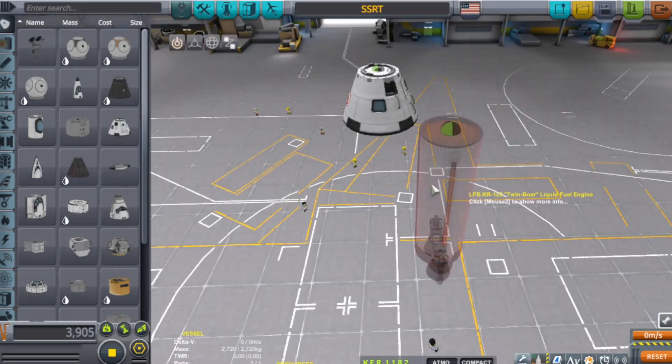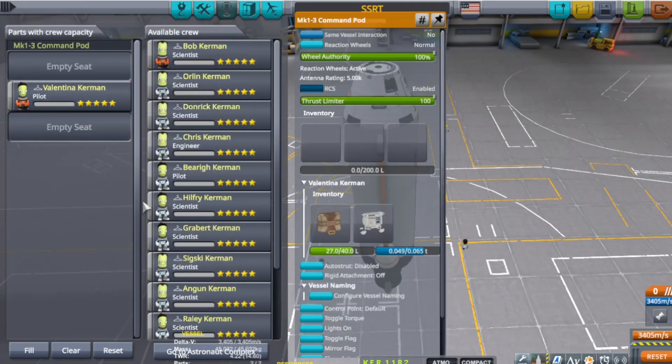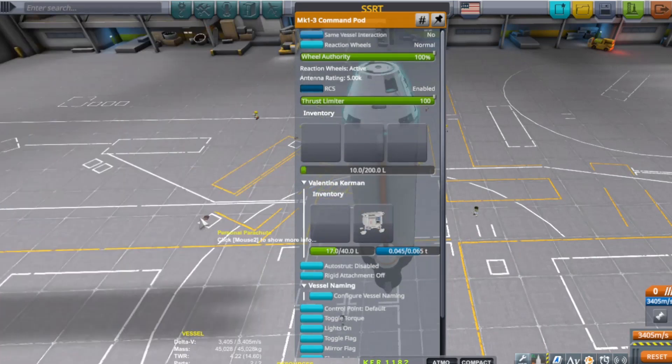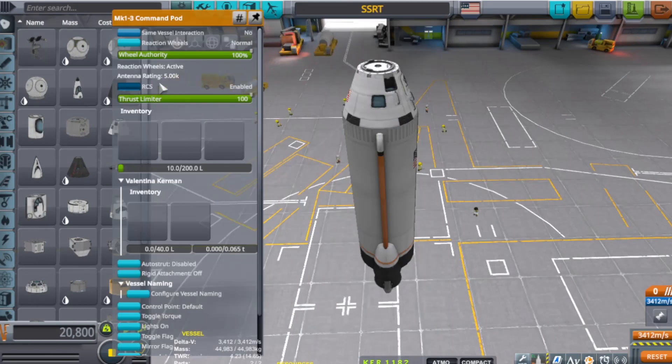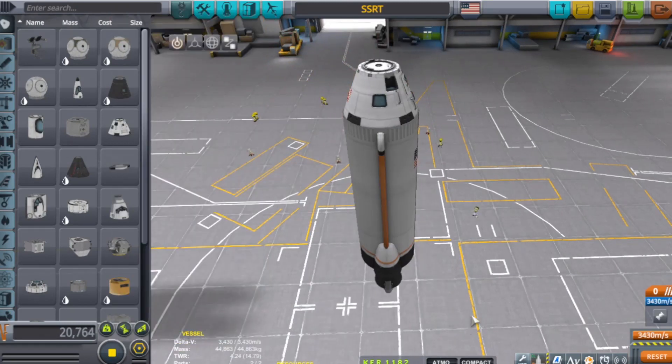I hate to put this heavy sucker on there. I mean, it could work. All right, we're going to have to empty out some seats here. No to parachutes and everything else. No to monopropellant. I don't see this thing getting up there, but it's possible.